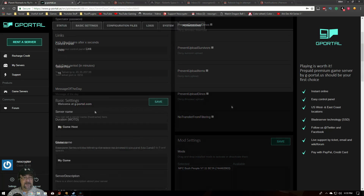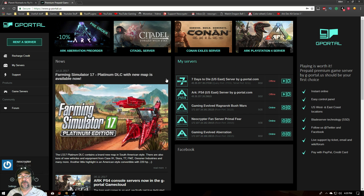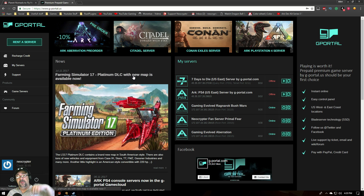G-Portal is a very good service and I really recommend checking them out if you're in the market for an ARK server. With Aberration coming up — it's been delayed to December — if you're looking for a server, definitely check these guys out. There's a link below that saves you five percent. Also on the front page right now there's a 10% discount on pre-orders of the Aberration server, so you can pre-order and the day Aberration releases it'll be up and ready.